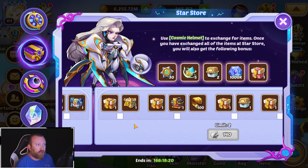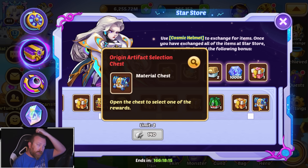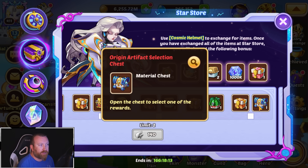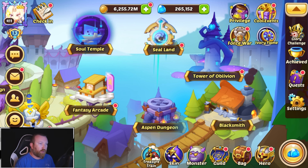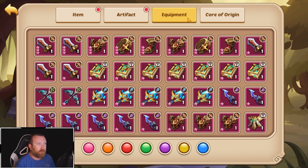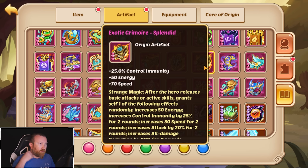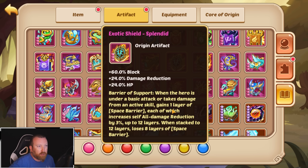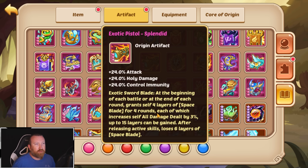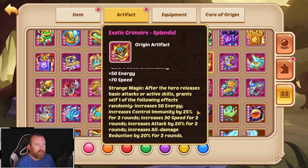Across this event, you can get four of these if you do the entire event, awakenings included, get the relay, and spend an additional $50. This unlocks a brand new tier of artifacts. You can go to artifacts and see all the shininess of them. Technically, you can have all these things upgraded, though you don't really want to make these into Splendid in reality.